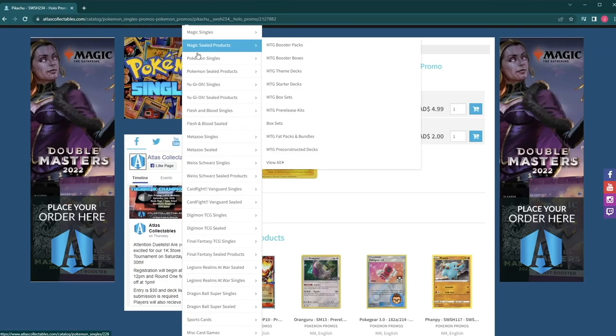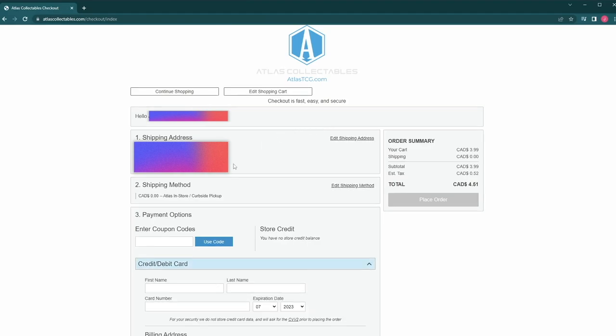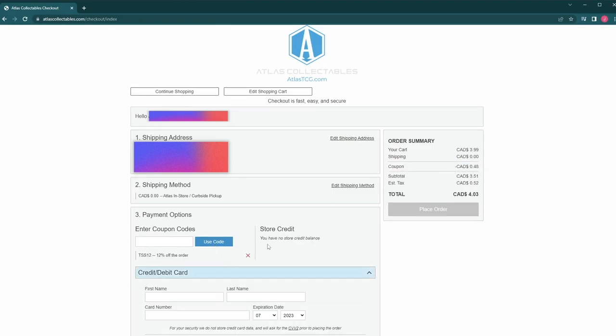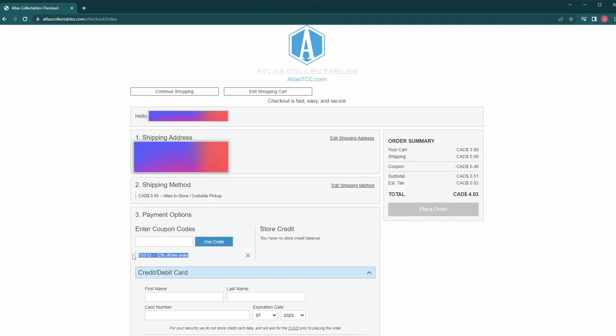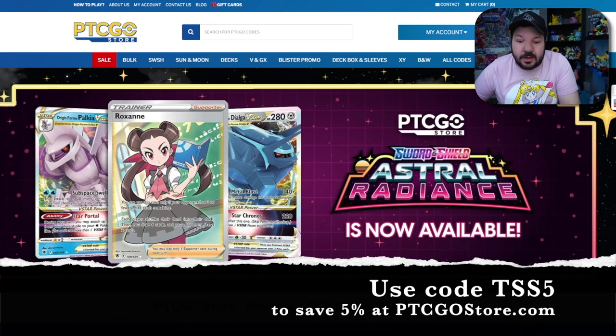The Shelf Squad is proudly sponsored by Atlas Collectibles, the best place to buy any trading card game product online. Visit atlasTCG.com and at checkout use code TSS12 to save 12% off your entire order. Atlas Collectibles will ship your product anywhere in the world. The Shelf Squad has also partnered with PTCGO Store for Pokemon TCG codes — available 24/7 with instant email delivery. Save 5% off using code TSS5, or 10% off if you're a YouTube member or Patreon supporter. Use code TSS5 at ptcgostore.com.